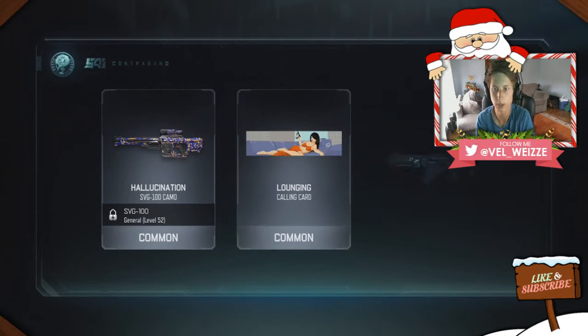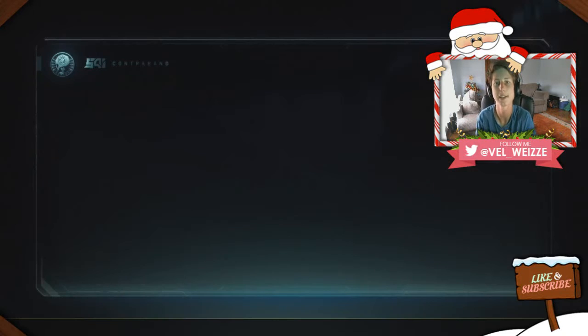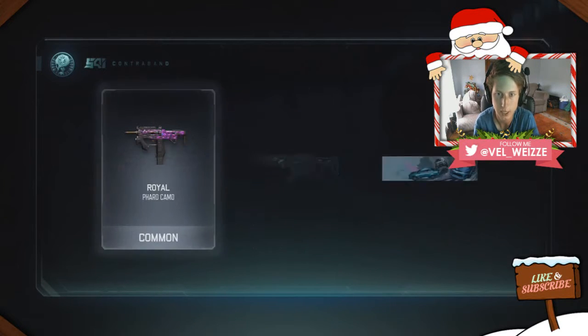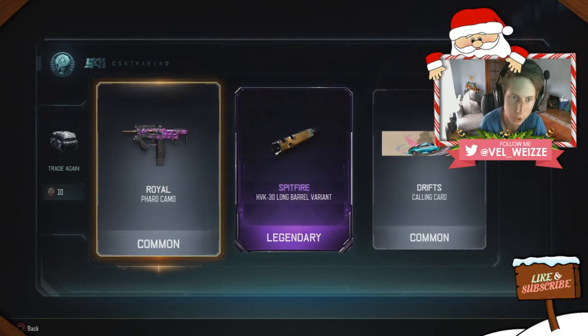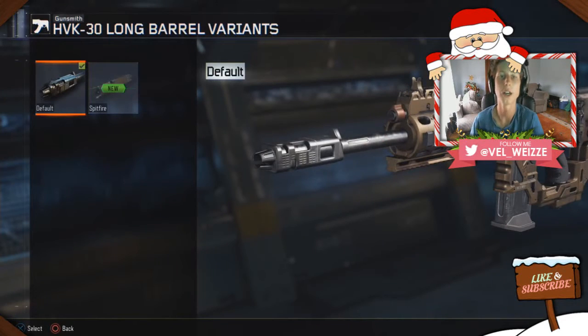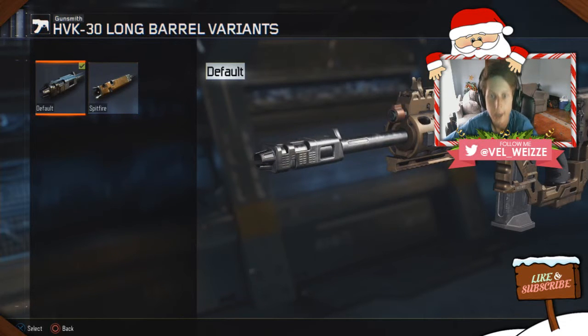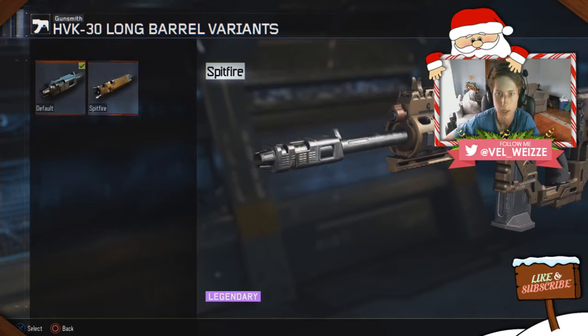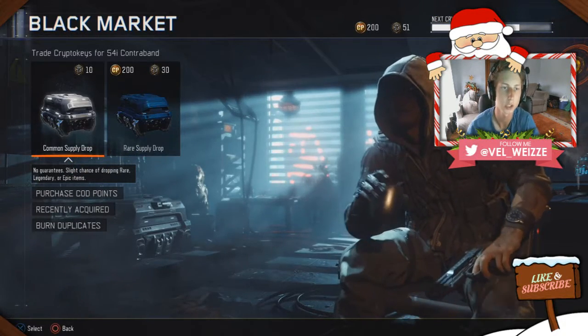We got another drop but it wasn't the best — kind of expected that after our last sick drop. But then we got Royal — legendary! We got Royal on the Pharaoh camo and we got the Spitfire HVK Long Barrel variant. This is the attachment difference: that's the normal one and this is the new one — not much difference but it looks pretty sick.